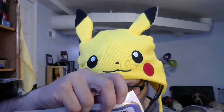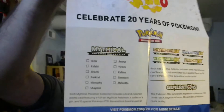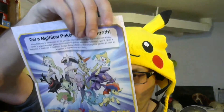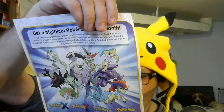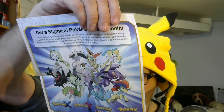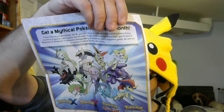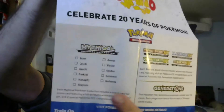Here is the mythical checklist for all the mythical Pokemon that will be in this collection. So there's Mew, Celebi, Diancie, Hoopa, Manaphy, Shaymin, Arceus, Victini, Keldeo, Genesect, and Meloetta. Those are all right here.